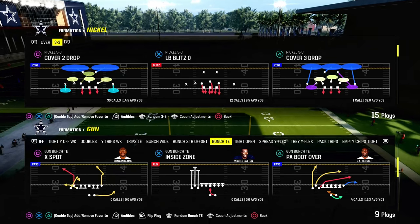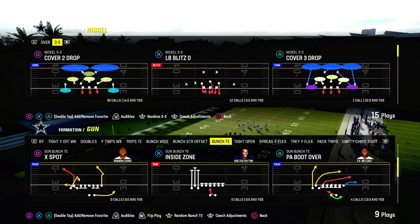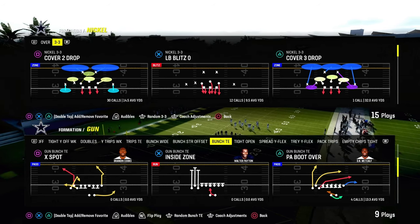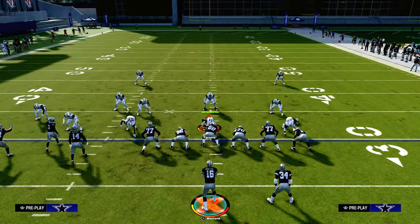In this video I'm going to show you the best man-beating concept in Madden 24. We're using the play PA Boot Over out of Gun Bunch Tight End in the Packers offensive playbook. What we're going to be showing you is one of the best ways to beat man coverage.